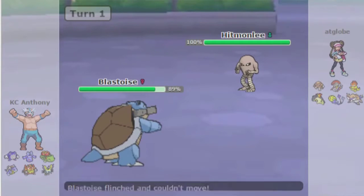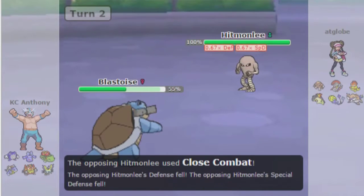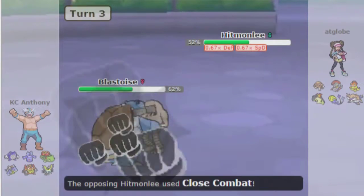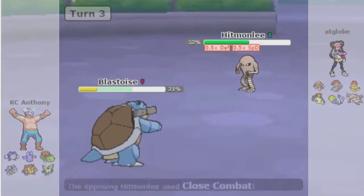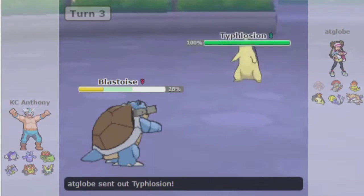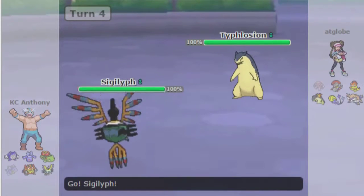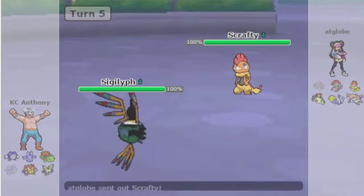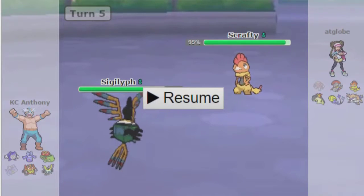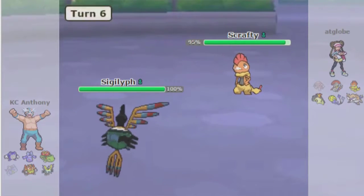You'll actually see how he uses Normal Gem Fake Out with Hitmonlee, which is just disgusting — it's such a bad set and I hate it so much. I'm going to have to use it one of these days to understand what makes people use this, because every time I've seen it it's just been bad. In the live commentary, I had Dazzling Gleam on this Sigilyph and I was just like, 'This Scrafty has no idea what's about to hit it.' And then he lives, and I'm really upset.